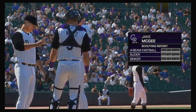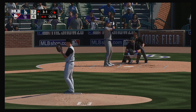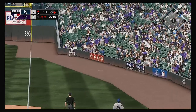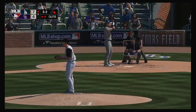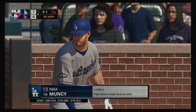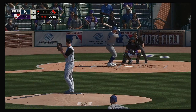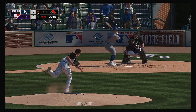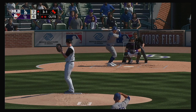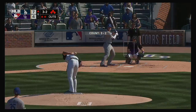Jake McGee picks over with the runner at first and two gone. He winds up a foul ball — 3-2. Two out, runner on first, lots of possible outcomes on this pitch. He misses ball four — he comes out of the bullpen and immediately walks the first man he faces. Next up is Max Muncy — he was a ground-out victim last time up. Good take on a fastball out of the zone. He misses again for ball four — back-to-back guys have reached via the base on balls.